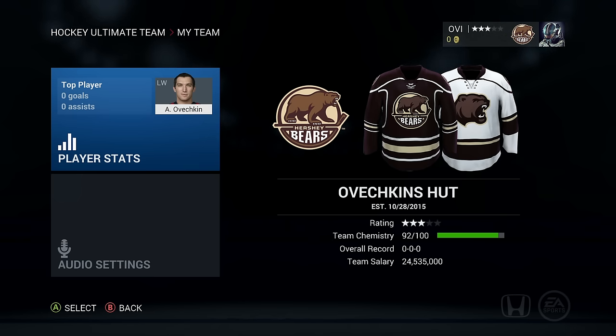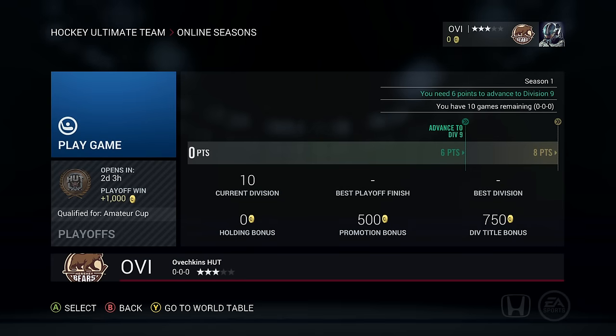There's one man trying to change this franchise around: Alexander Ovechkin. He's going to be carrying the team on his back. He's coming down from the Washington Capitals to play for the Hershey Bears to turn the franchise around and bring it to glory. Our main goal right now is to be the Division 1 champs, but as you can see we are in Division 10, so we have a lot of work to put into this team. It is a fresh account, a fresh start for Alexander Ovechkin. Let's see if we can do it.